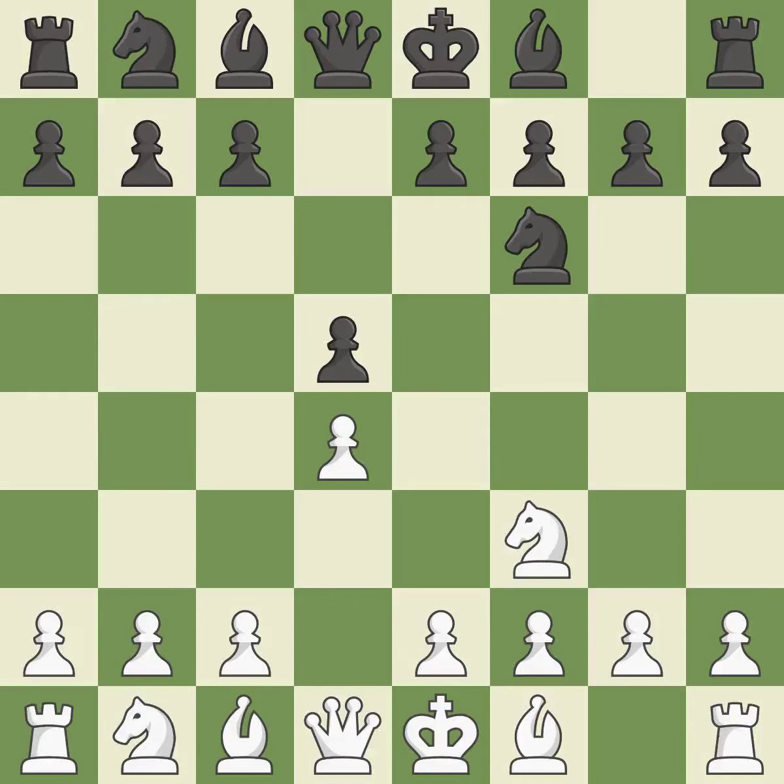By doing this, a knight moves out of its beginning square and into the action. C4 gains space on the queenside, prepares to develop the knight to C3, and invites black to give up control of the E4 square after DxC4.